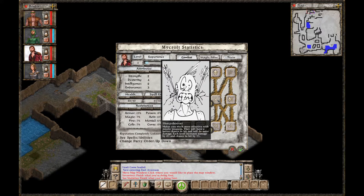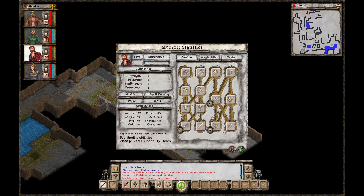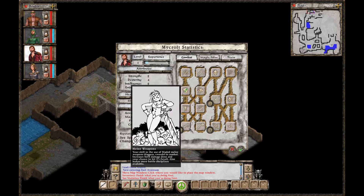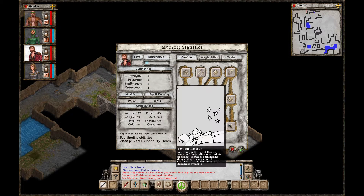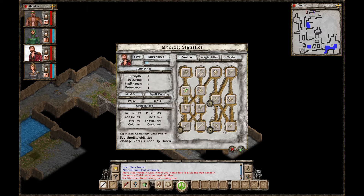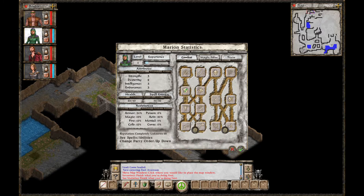We'll give him the thrown weapon — oh, he doesn't have good thrown missiles though. Bows: your skill in the use of bows in combat increases both damage and your chance to hit 1% per level. Makes more battle disciplines available. Melee weapon: your skill in the use of bladed melee weapons — daggers, swords — increases both damage done and your chance to hit. So even though he doesn't have thrown missiles, he does have Sharpshooter, which makes him more effective with missile weapons — so he'll still have 4% more damage and chance to hit by 1%. Everybody else has a pretty good percentage chance with the one thrown missile they have.